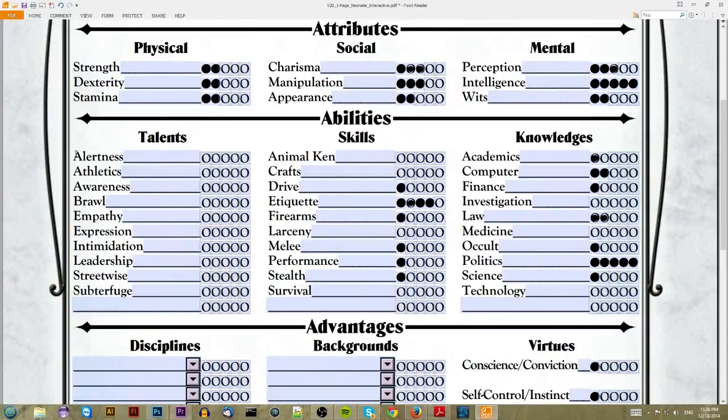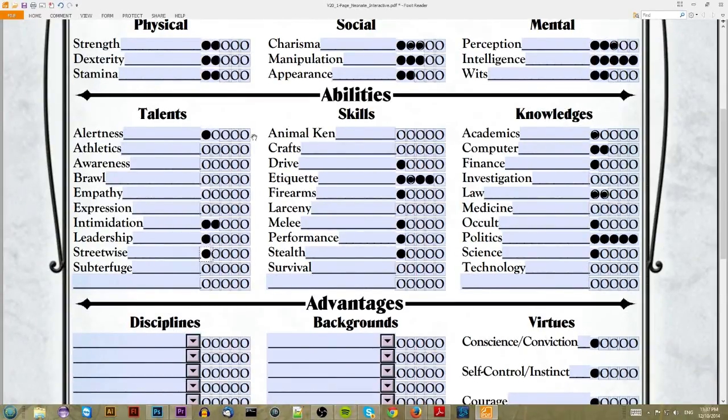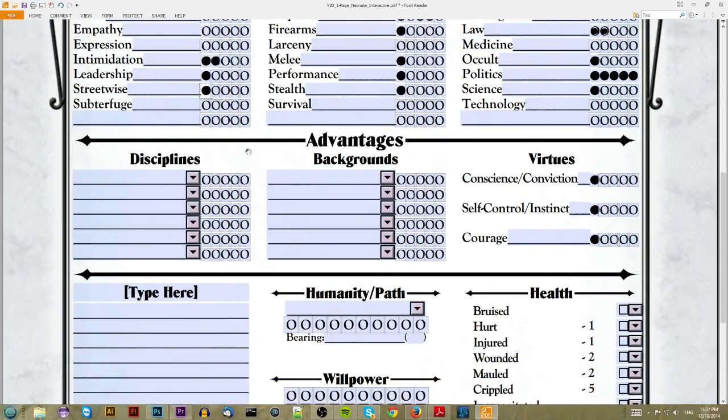For Talents we have 7 points. We can pick from Alertness — more of your physical senses — versus Awareness, which is more social conversation awareness. A politician doesn't fight with his fists, that's a bit uncouth. We'll put more on the intimidation side, and we could put one or two points into Streetwise — knowing a little bit about crime organizations, gangs, and all that other stuff.